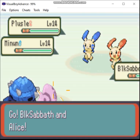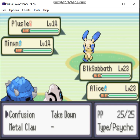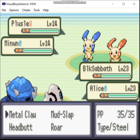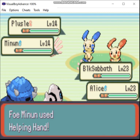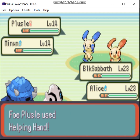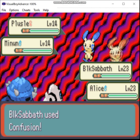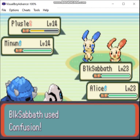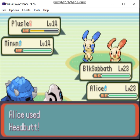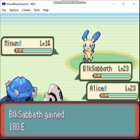Something else I might want to bring up: what would be the win condition for an Emerald Monotype? Well, the way I usually do this is I consider a run beaten if I have defeated the strongest normal trainer in a given game. In Emerald version, that's Steven, in the post-game battle with him in Meteor Falls.